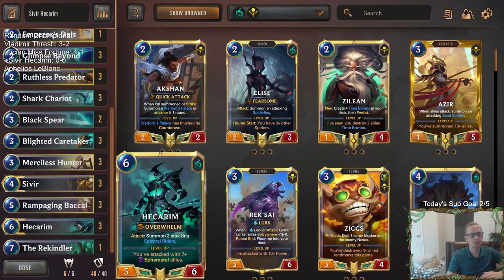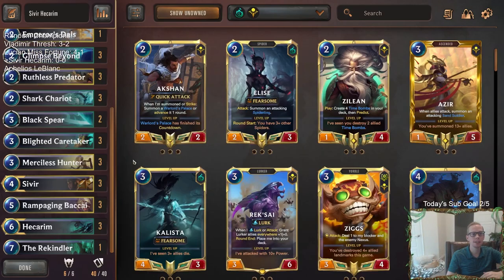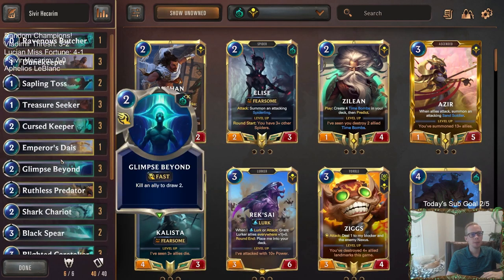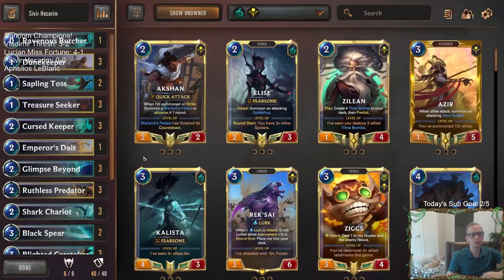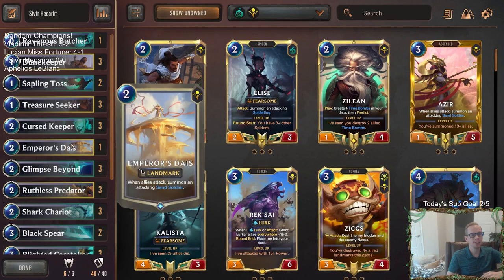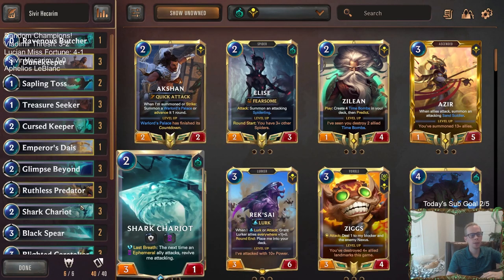We're going to be combining sand soldiers with our other ephemeral allies. Because Hecarim wants us to attack with seven ephemeral allies, and we have some ephemerals in Shadow Isles — saplings, sharks — and with Shurima we have waking sands, the sandstone charger, and sand soldiers. We'll have some dune keepers and Emperor's Dice, which whenever we attack, gets us a sand soldier attacking. The Emperor's Dice with the shark chariots is a nice little combo — if we attack, we put the sand soldier into play, which brings the sharks back.